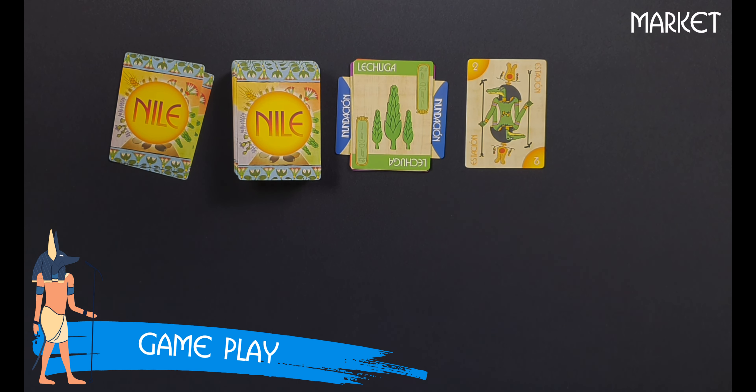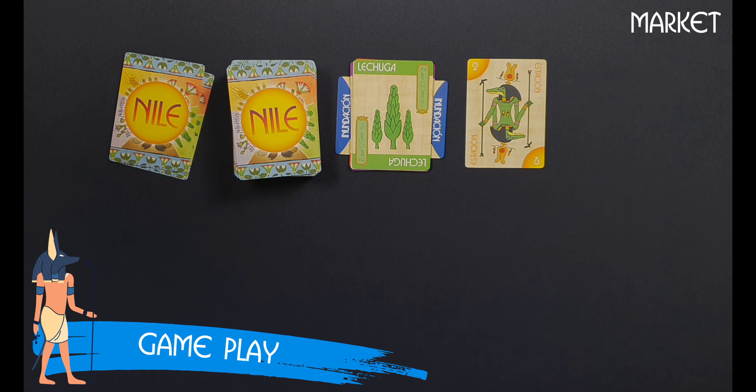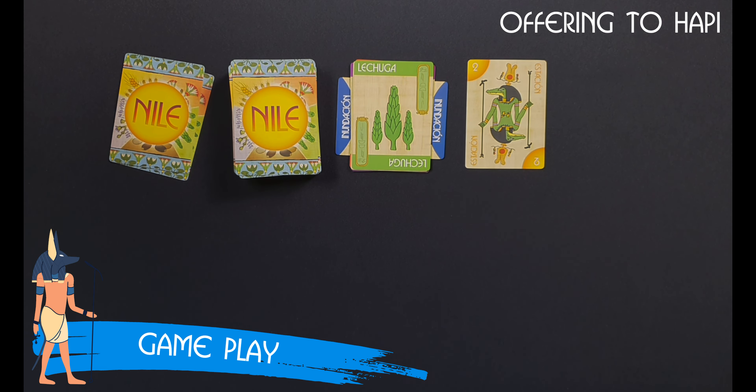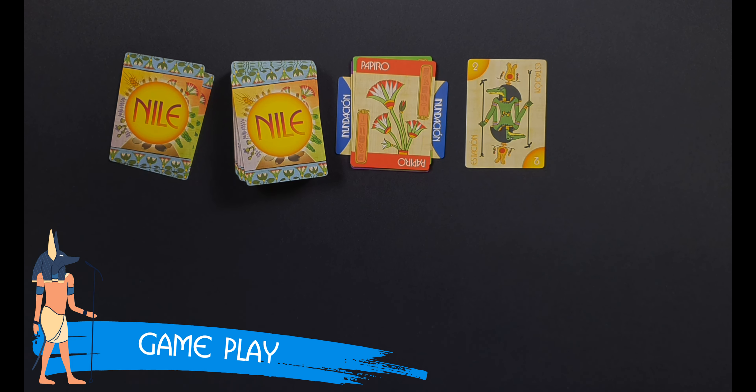If the player decides to use the Market, after discarding two cards, they will get one card from the Draw Pile to add to their hand. If they decide to make an Offering to Hapi, after discarding two cards, the active player replaces the current flat card with a new one from the top of the Draw Pile. This new flat card causes a new harvest and prevents certain cards from being played. Players may trade using one or both options in any order and any number of times per turn.